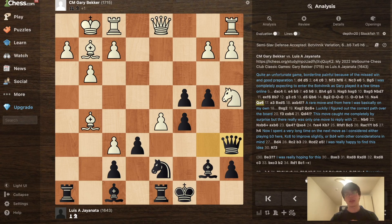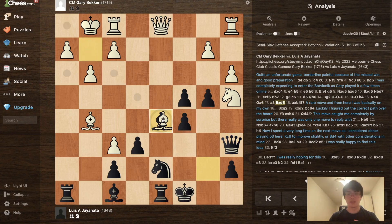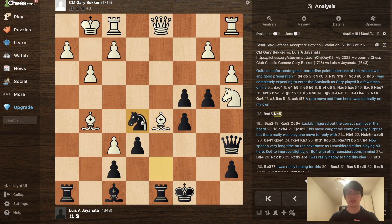I played Qa6, and after the game Gary told me he knows some old theory but wasn't sure about the difference between Qb5, which historically has been the main move, compared to Qa6. But I only know Qa6, so that's what I played. After a3, undermining the pawn, I played Bxd5.